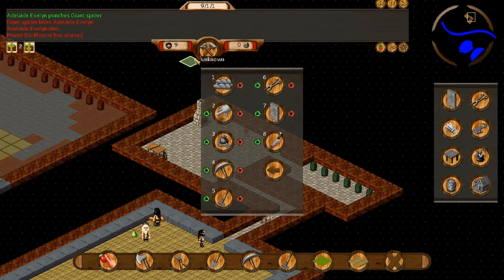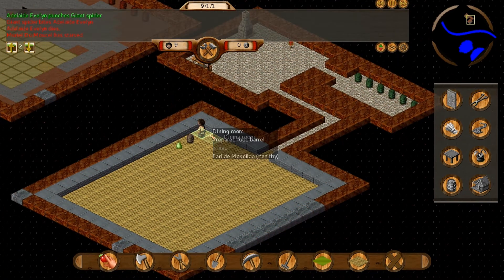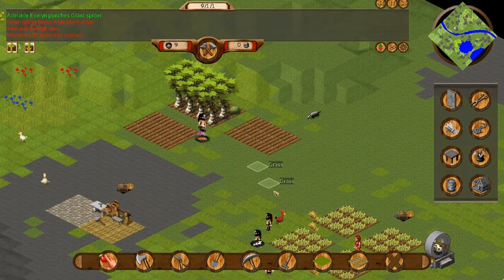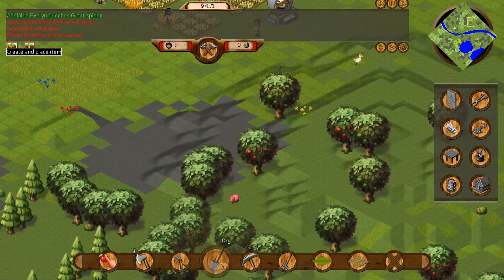It would be cool to have default sets of priorities — set one would be the default, set two for big jobs with hauling low and everything low except wall and item construction, and then a farming mode where planting, harvesting, tilling, and digging are all high priority. Oh, there's some more bread being stockpiled. Let's tell them to start planting apple trees — we've got an apple stockpiled in there for sure.